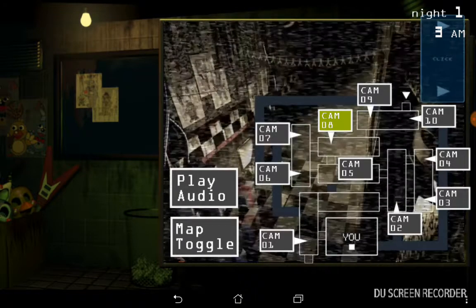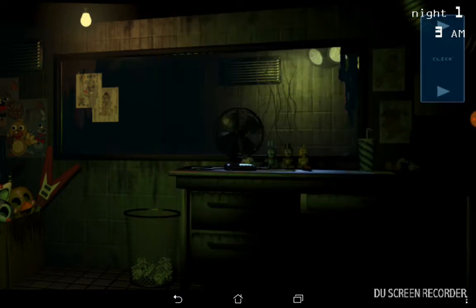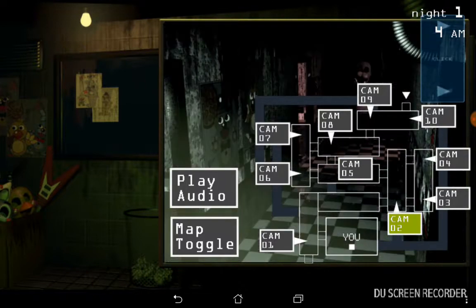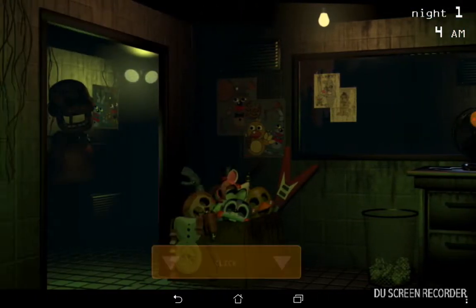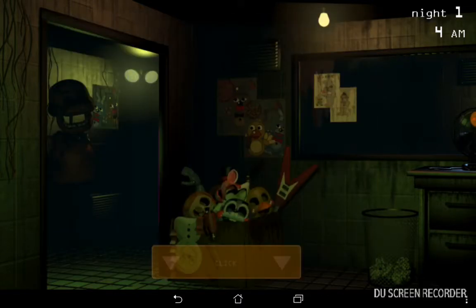For now, just get comfortable with the new setup. You can check the security cameras over to your right with the click of that blue button. You can toggle between the hall cams and the vent cams. Then over to your far left, you can flip up your maintenance panel — use this to reboot any system that goes offline. In trying to make the place feel vintage, we may have overdone it a bit. Some of this equipment is fairly old. Yeah, I wasn't joking about the fire — that's a real risk.